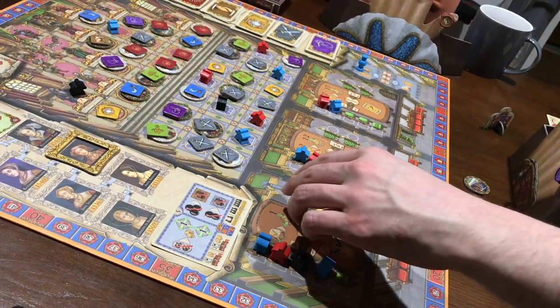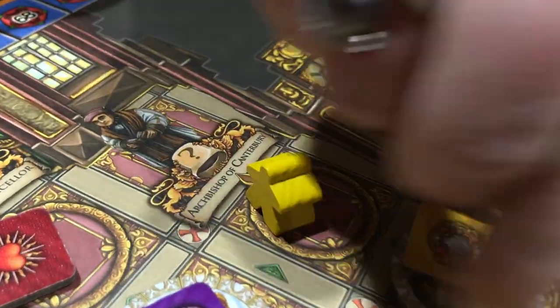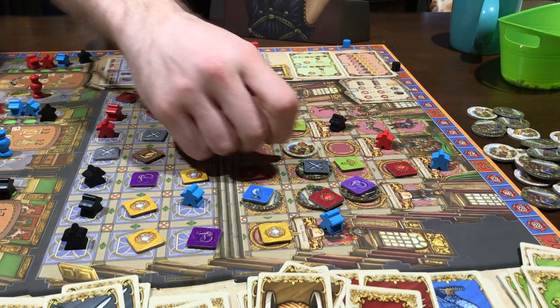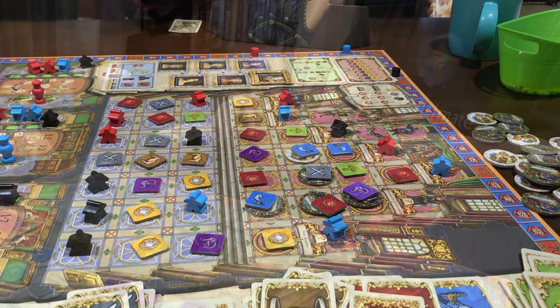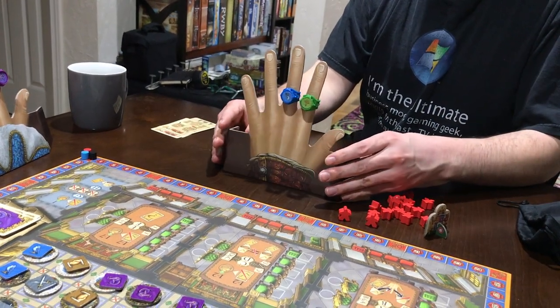These are your workers who are taking actions which support your other dudes in the other main focus of the game — courtiers moving in the courtroom in a sort of renaissance-era convention, networking tirelessly until they might eventually be given a title for themselves.